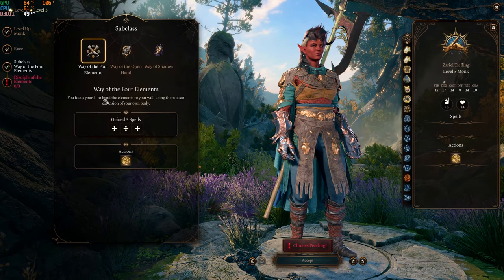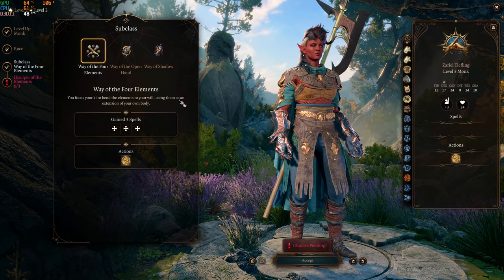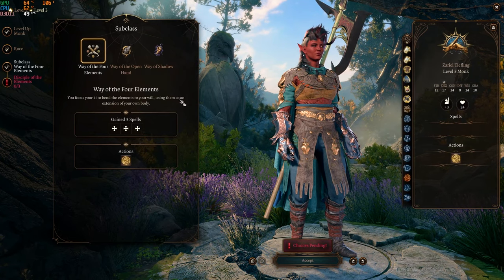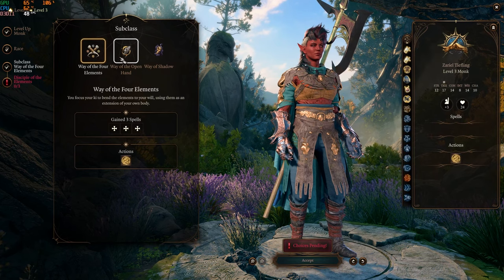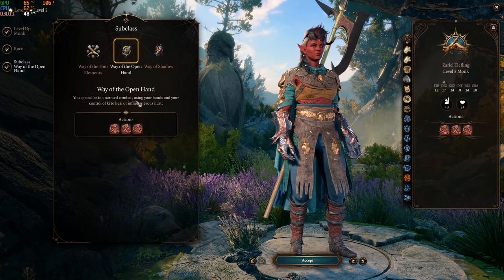Way of the Four Elements: you focus your ki to bend the elements to your will, using them as an extension of your own body — kind of like being an Avatar from Avatar: The Last Airbender, which is pretty cool. Way of the Open Hand: you specialize in unarmed combat, using your hands and your ki to heal and cause grievous hurt.